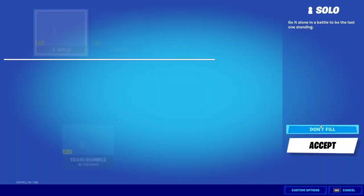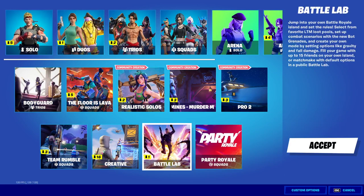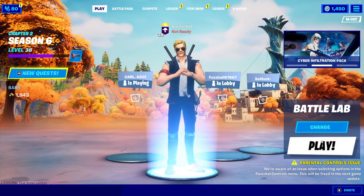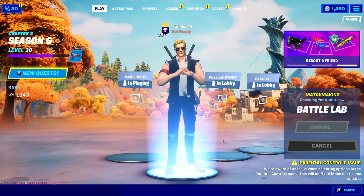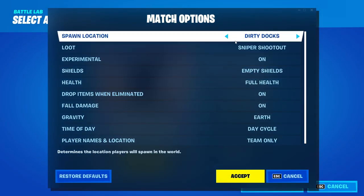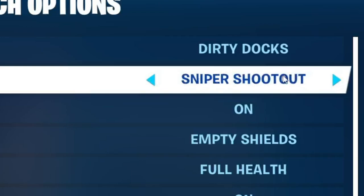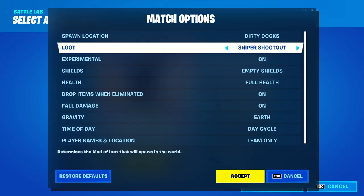The first thing you want to do is go and change this game mode from Solo to Battle Lab. Once you've done that, click the play button, then go down to match options and change the loot setting from whatever the default is to Sniper Shootout. Make sure it's set to Sniper Shootout because you're going to need a sniper for this.